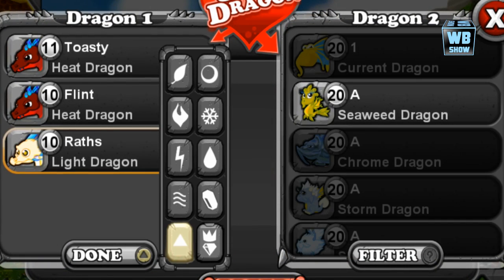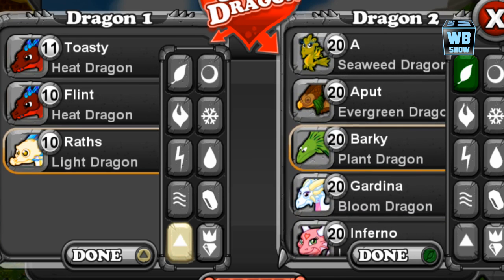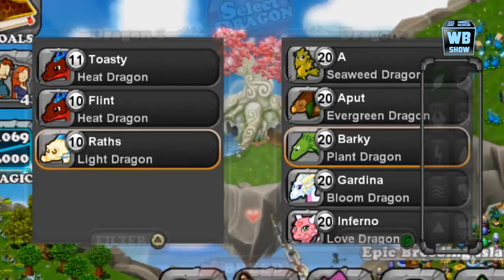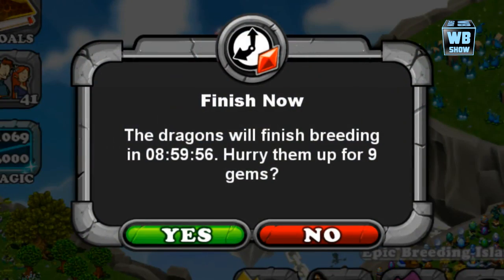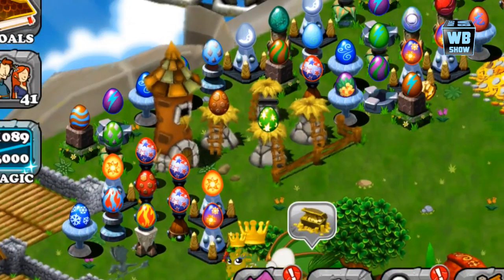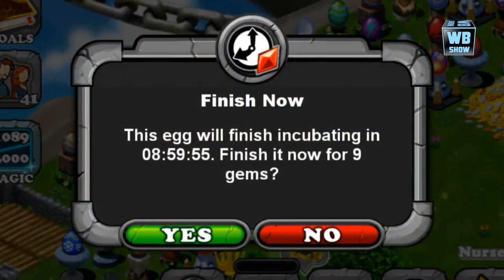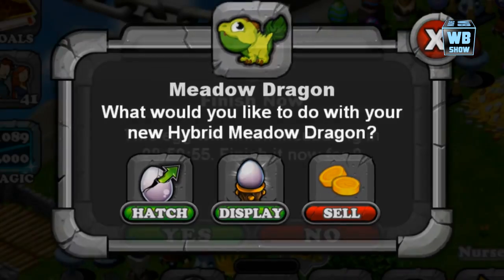Now we're gonna look for a light dragon — here's the light dragon — and we're gonna look at the plant dragon. Level doesn't really matter, this is almost a 100% rate. So we breed it and the breeding time is nine hours. And there it is — an amazing green sparkly egg.